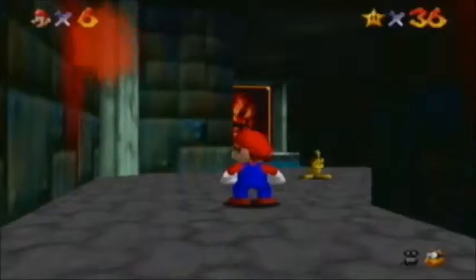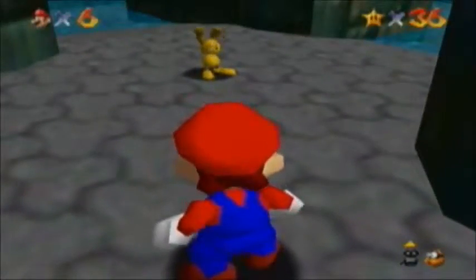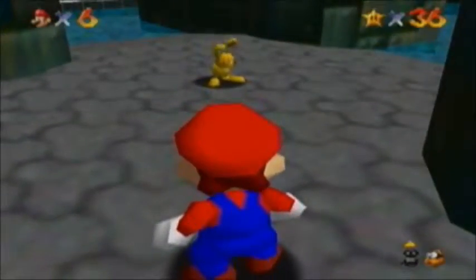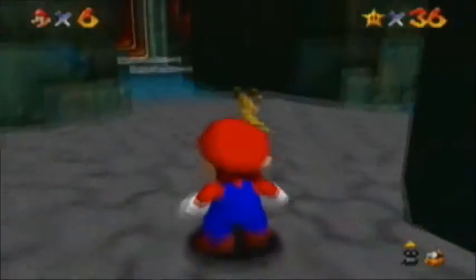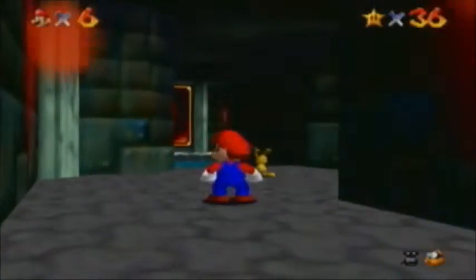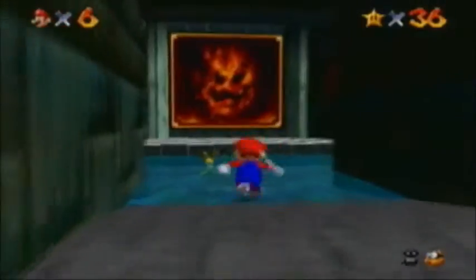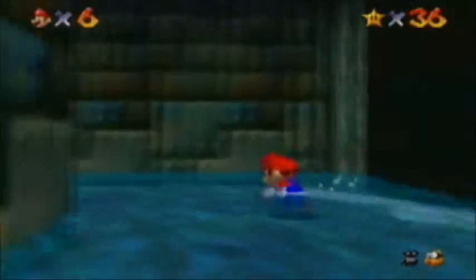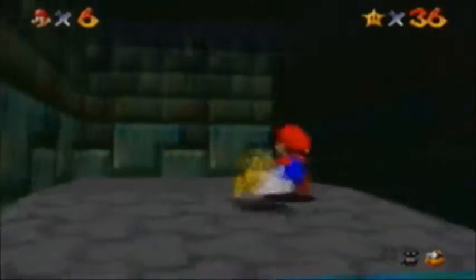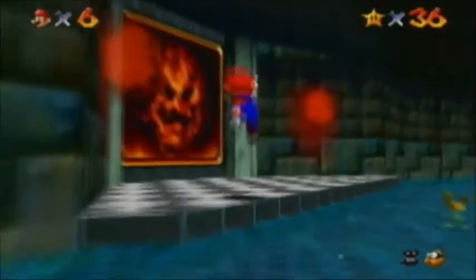Down here, you will also find this rabbit. He's not running away from me right now, which is weird, but I'm sure if I take one more step toward him he's gonna instantly bolt out of here. If you catch this rabbit, he will give you a Power Star. I'm just gonna try to be as sneaky as I can. I thought I could... I thought I was gonna run to the right. It's not so easy to catch this guy — he runs all over the place. Not very fun. I'll do that later.